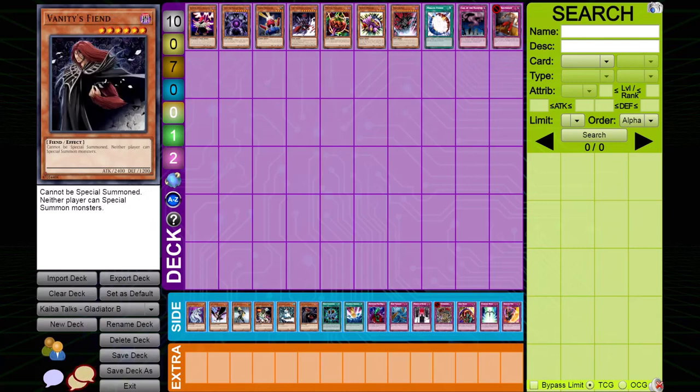Next up, Vanity's Fiend — and cards that stop special summoning in general. Gladiator Beast are all about tagging in and tagging out, and they can't do any of this if they cannot special summon. The reason I recommend Vanity's Fiend over a card like Fossil Dino is because Vanity's Fiend is much stronger — Fossil Dino is very weak and only has an attack of 1200. But if your deck can support Vanity's Fiend or Chrystia, those are excellent cards to stop Gladiator Beast.